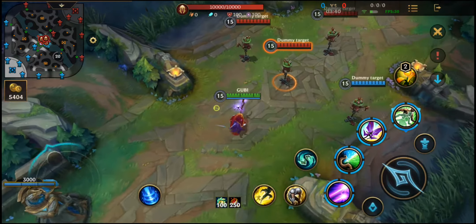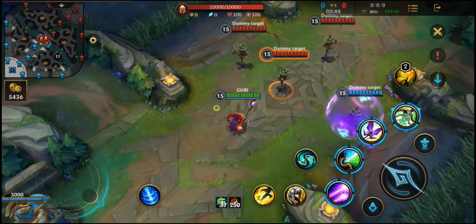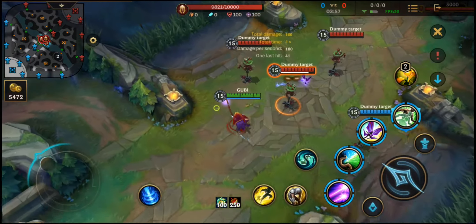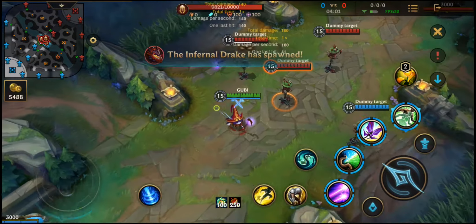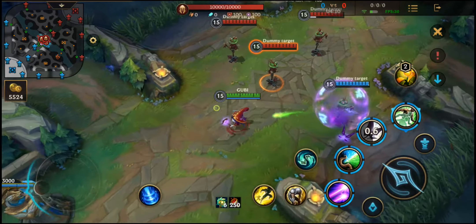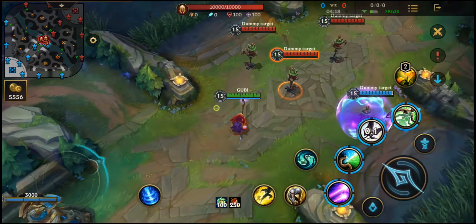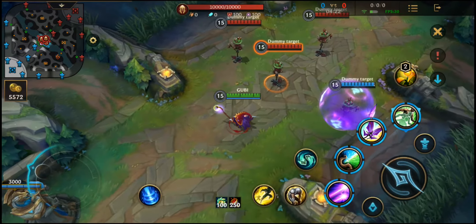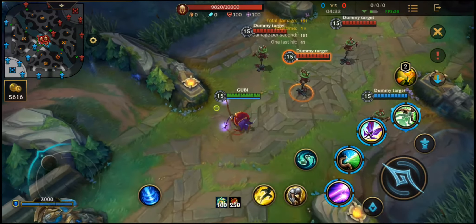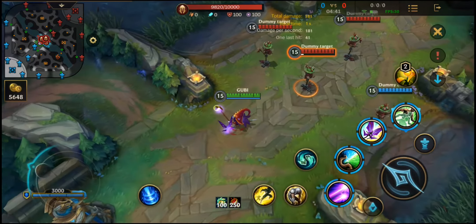Lulu's third skill is Help, Pix. It attaches Pix to a target enemy or ally champion for 5 seconds. If you send it to an ally, it will put a shield that absorbs some damage for 5 seconds. If you put it on an enemy, it will deal magic damage to them. This skill will also help you reposition Pix to hit her first skill more often, and if you put it on an ally champion, Pix will attack with their basic attacks. So if you're with an attack speed ADC, this is a great idea to put it on them. Also, if you put it on an enemy champion, it will reveal them during the duration, which is great against champions like Akali or Wukong that can go invisible.